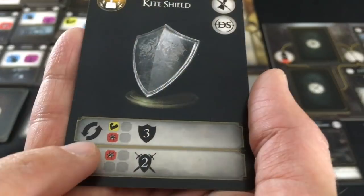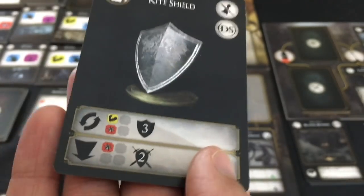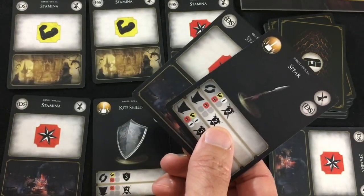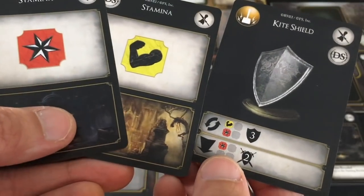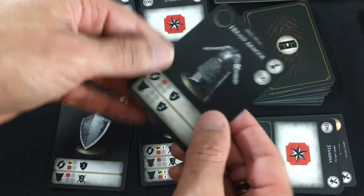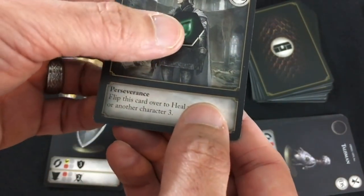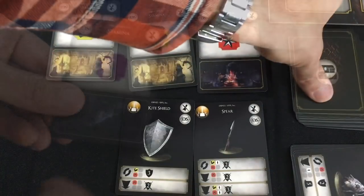First we've got a Gru Spearman — five attack and poisons whoever they're attacking. They're going to be back here and attacking the Herald in the front row. Then a Lothric Knight — much more minor attack but tons of armor and health. He's going right in the front. They're both going to be hitting the Herald this turn. First the Lothric Knight attacks for two. The Herald could block with a yellow and red stamina, canceling all of the two, but that would be discarding two stamina cards, which is identical to just taking two damage. So the Herald can just take their chances with two cards off the top — a red stamina and a spear. Now the Gru Spearman attacks for five and a poison, so I'll use my Kite Shield — a red and yellow get discarded, canceling three of the five. Two still incoming, plus my Herald Armor and a Talisman get discarded from the top of my deck. That's a five-healing item we just lost. The Herald is also poisoned, meaning they'll take one damage at the end of their activation.